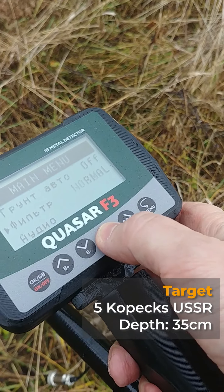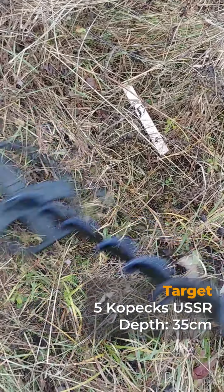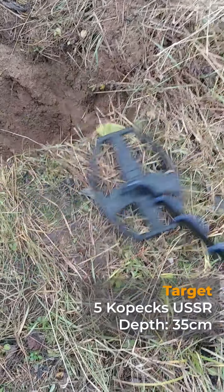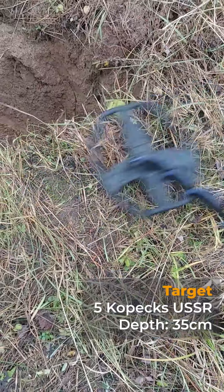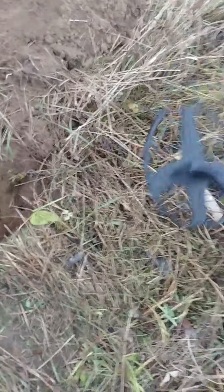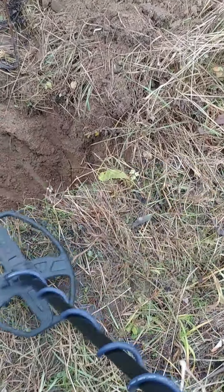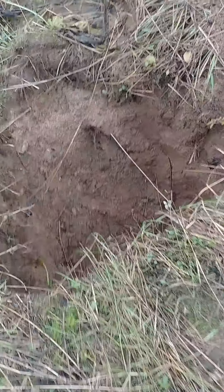At 35 centimeters there's no signal or almost no signal. Switching to depth filter normal, then slow: I'm not sure whether I'd dig this signal. On a very good location I probably would. Without the target, we can compare — that was the signal for the target at 35 centimeters. That's about it with the Quasar on this coin.